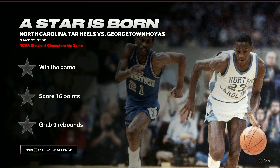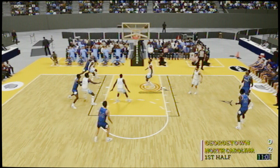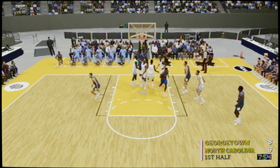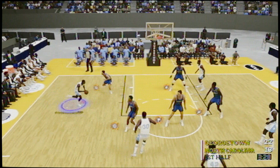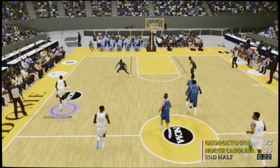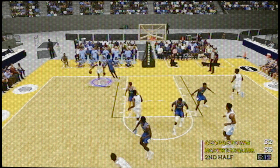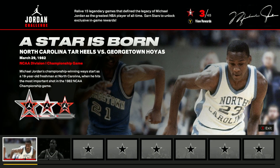The first challenge, A Star Is Born, requires you to win the game whilst getting 16 points and 9 rebounds with Jordan. Winning is one of the main challenges, as Patrick Ewing is sensational. To easily get the points, stick to mid-range jumpers and driving to the basket — you only need 16, so this shouldn't be an issue. For the rebounds, either change MJ to the power forward position, or leave your man open to shoot and stand under the rim just outside of the paint to collect the board if he misses. If you're still struggling, you can cheese it by turning the CPU rebounding sliders to 0 and yours to 100.